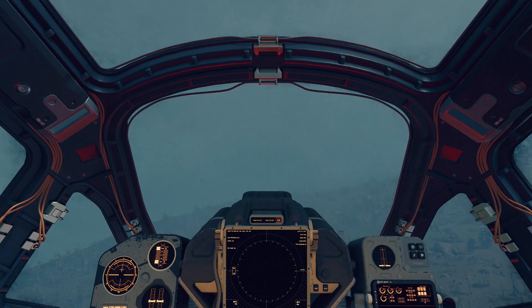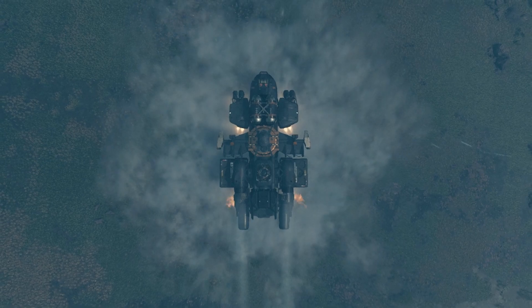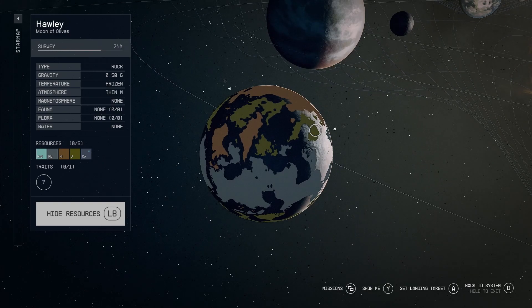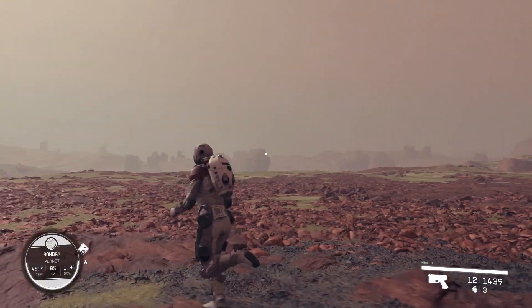First and foremost, these two games are pretty radically different in terms of exploration. We're going to start with Starfield. It boasts about a thousand planets to land on, walk around, and explore. Most are procedurally generated, but some have been handcrafted. You can fly your ship to a system and, through the star map, select a planet or moon to travel to, then fly around that area to see if there are ships, wrecks, or resources, and then either move on or land.